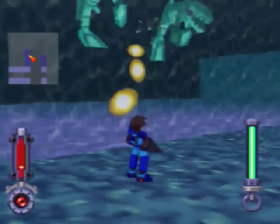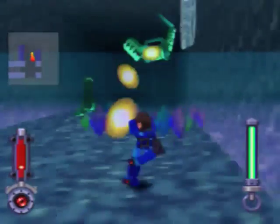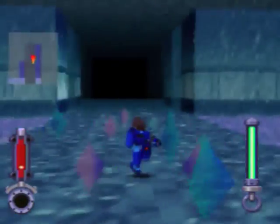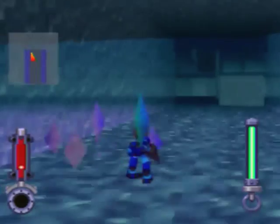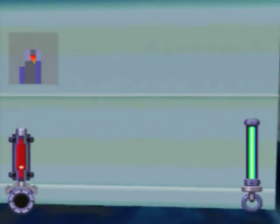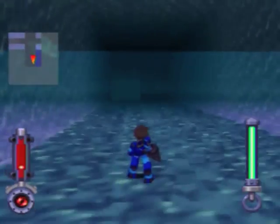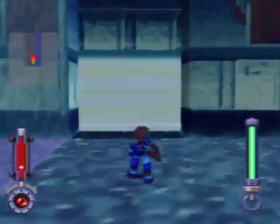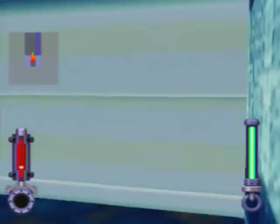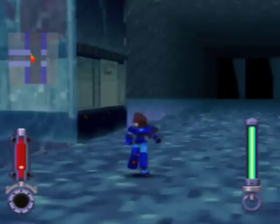We're in Lake June now. These enemies here are really annoying. The doors won't open, of course, because we haven't hit that particular trigger that opens them — I'm assuming it's the water battle where you fight the Bonnes again. This is just one long hallway and none of the doors work, so we can just go through the other side and continue exploring the ruins.